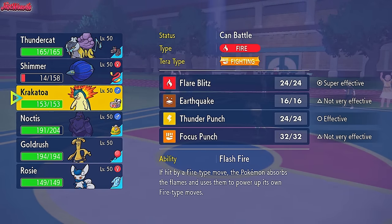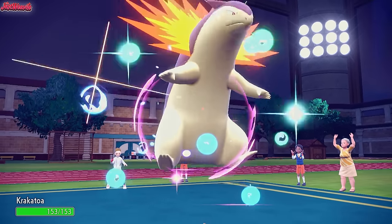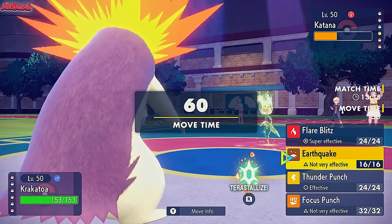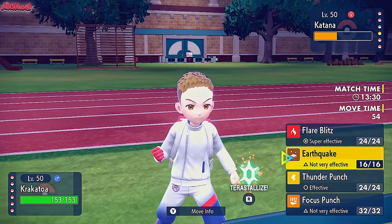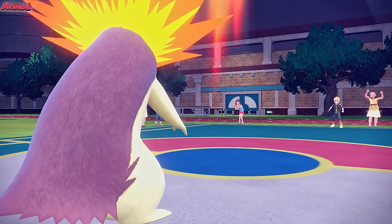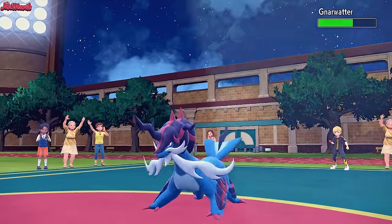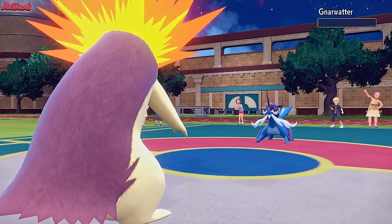So I'm going to go Typhlosion - it baits in something else. There's no reason not to go for a Flare Blitz here other than the Torkoal, so I kind of want to go for an Earthquake predicting Torkoal to come in. But let's just go for a Flare Blitz - they do withdraw. Whatever they go into is going to get hit by a Sun-boosted Choice Band Flare Blitz. We go for a Flare Blitz on the Samurott that switches in, and it still KOs the Samurott, which is fantastic.